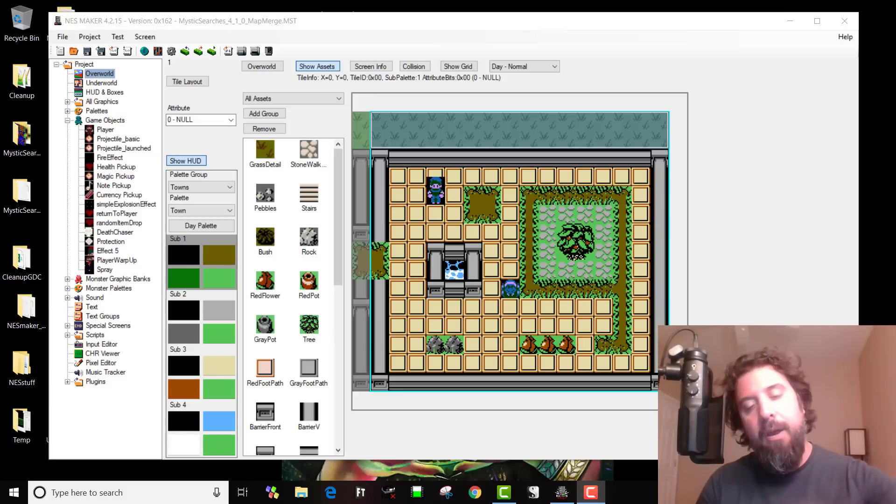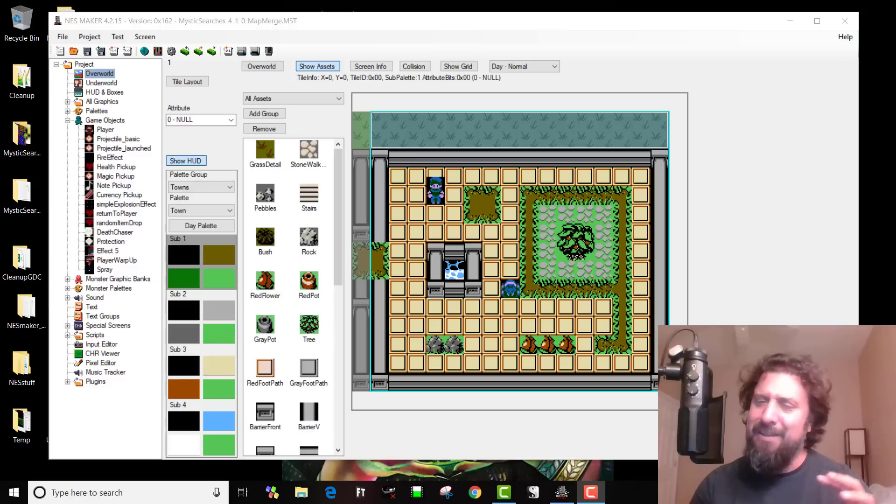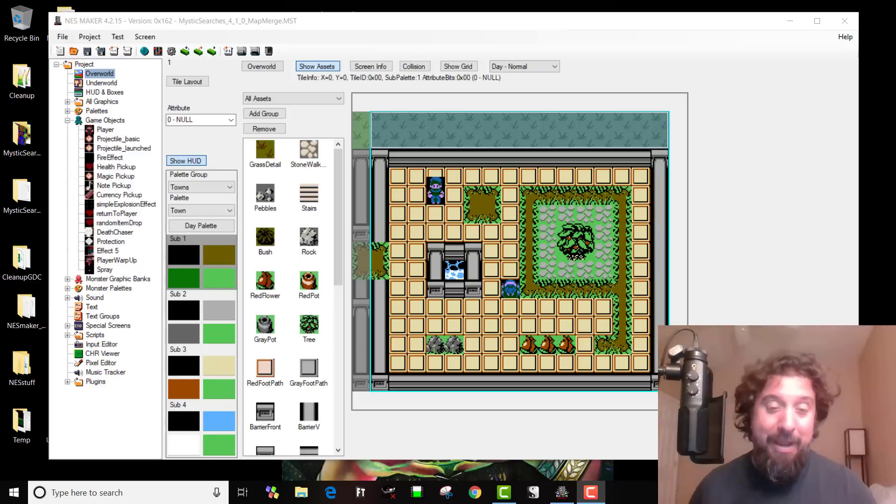NestMaker right now - the main thing that Josh, who's the tool developer and works on the front end, is working on a lot is the music composition tools, which I showed a few weeks back. That is like making an entire tool all unto itself. It's probably just as complicated, just that one piece, as all of the rest of NestMaker is. And a lot of it is just trying to figure out how to organize it visually on the screen and still fit within all the NES constraints.